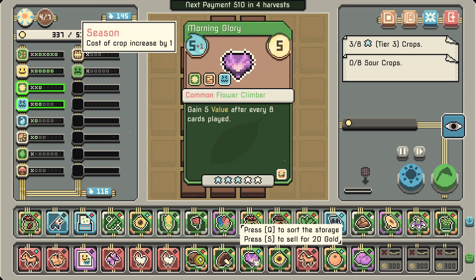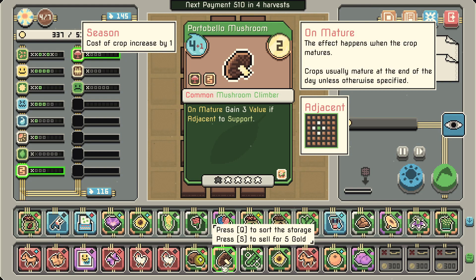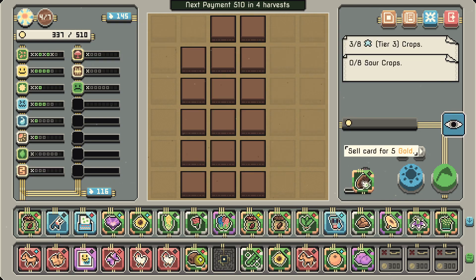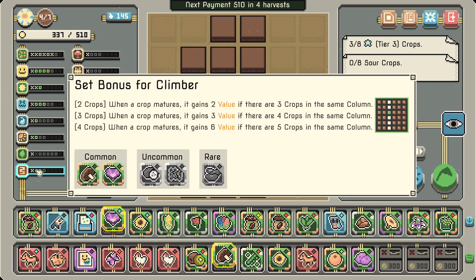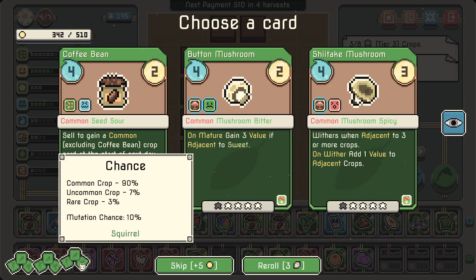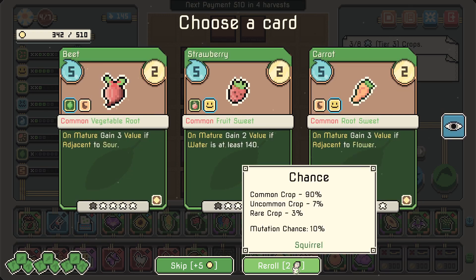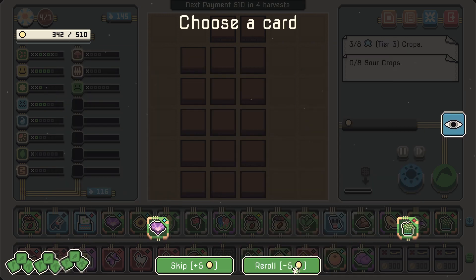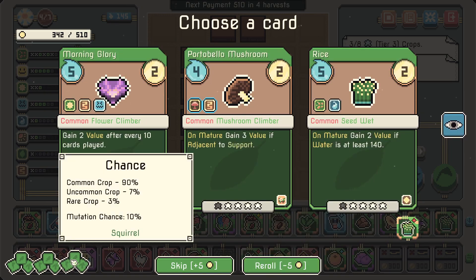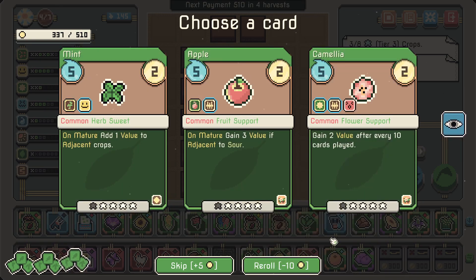I don't think I need to do it just yet — this is also a sour crop. Let's do that. Coffee, coffee, coffee — portobello mushroom. I need mushroom climbers — it has a nice climbing bonus but it just doesn't add enough. It's a rare opportunity!